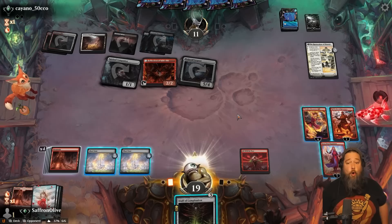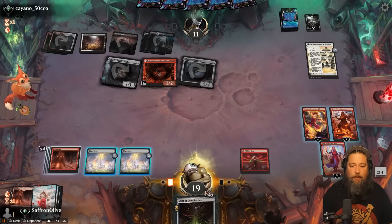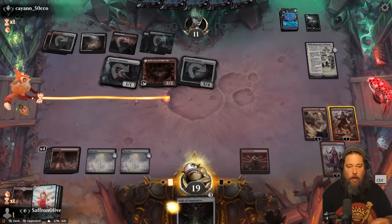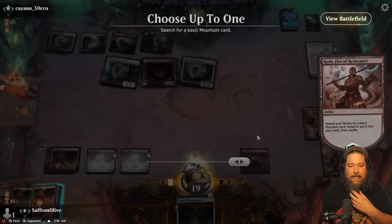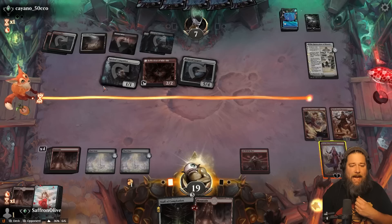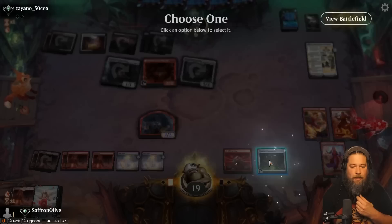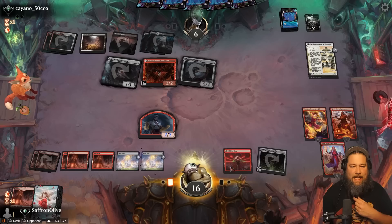One, two, three. Actually, let's think about this. So we tick up Koth — can we kill our opponent? 6, 7, 8, 9, 10, 11. I believe so. All right, I think we have exactly 11 damage. Hit you to 9, get a Mountain. Tick up Chandra, hit you for 2 thanks to All Will Be One — down to 7. Tick up Jaya, ping you for 1, make a Monk. Play the Land, play Staff of Completion. Proliferate with Staff of Completion — hit you for 1, five times. Two, five times.